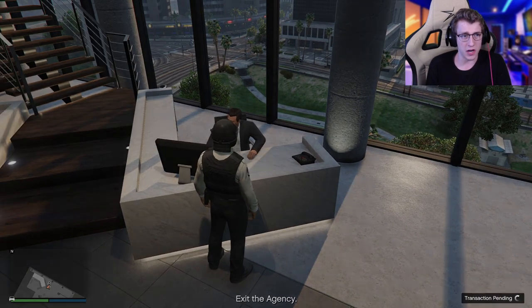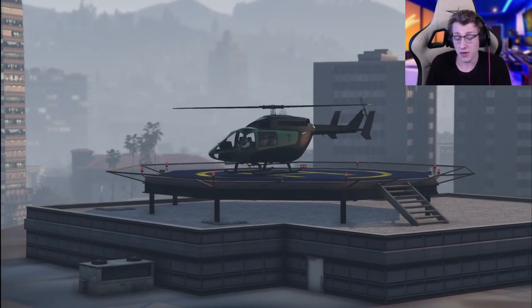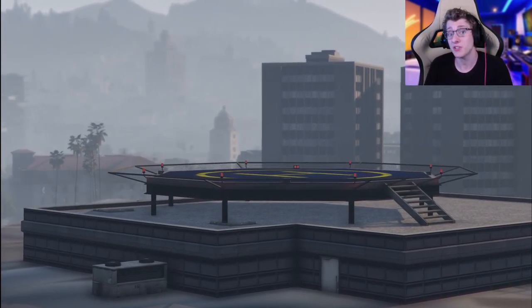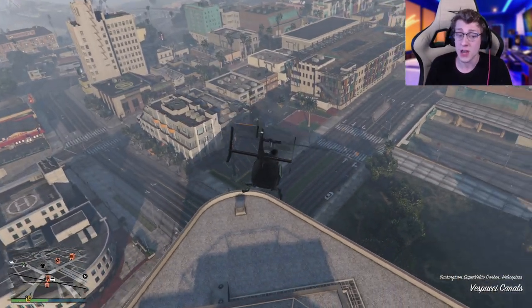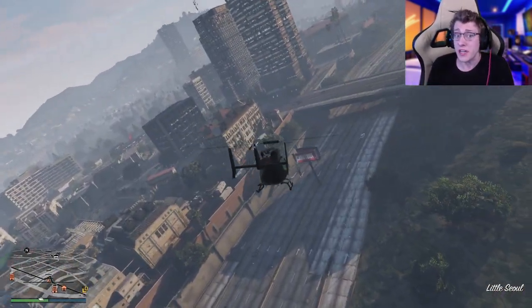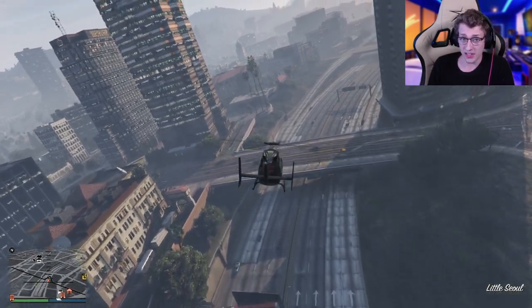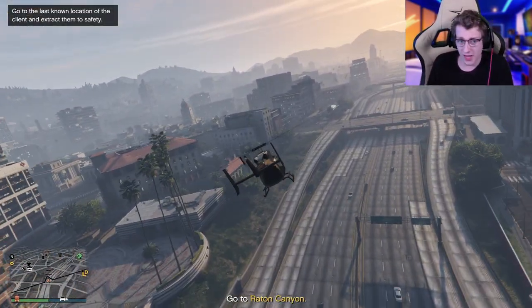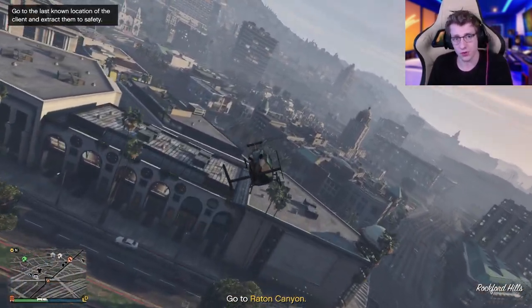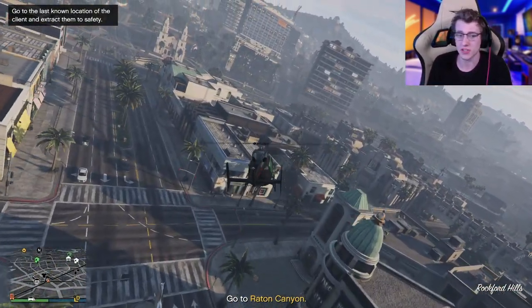We're going to pull out our agency Super Voltio — it's a free helicopter. I should also point out that this week, the agency is 40% off, not only on all upgrades, but any agency you want as well. So if you don't own an agency, I would highly suggest getting one. It's only going to be about $1.5 million for one of the cheaper ones, and doing one run-through of the Dr. Dre contract is already going to pay you that much, just with the bonuses.